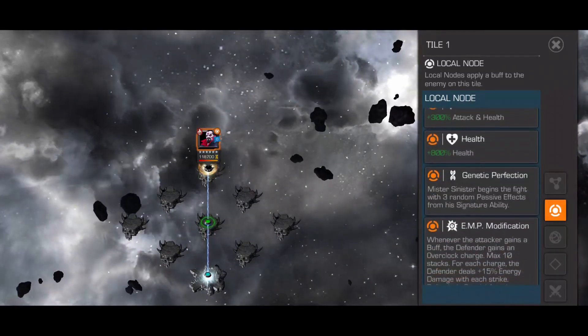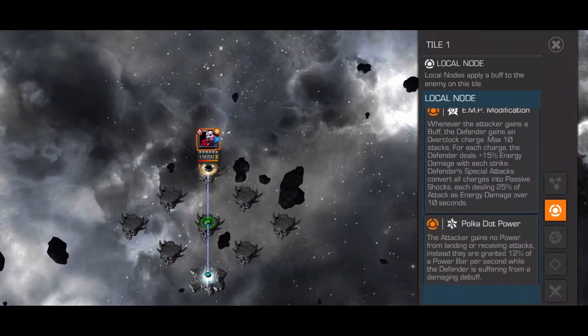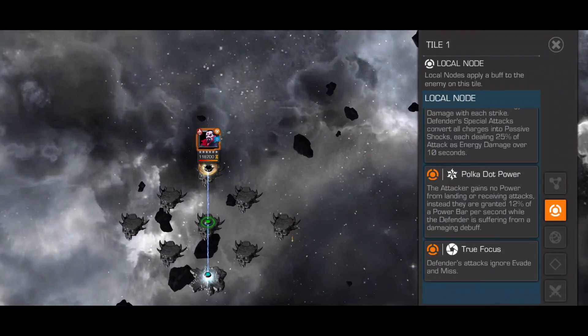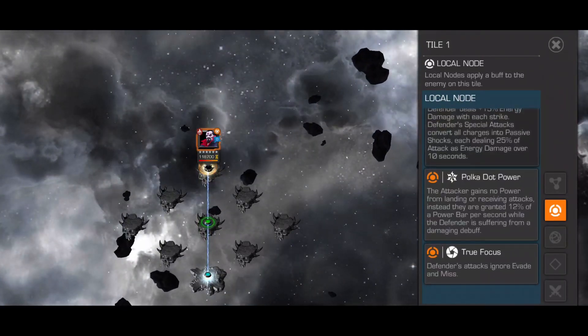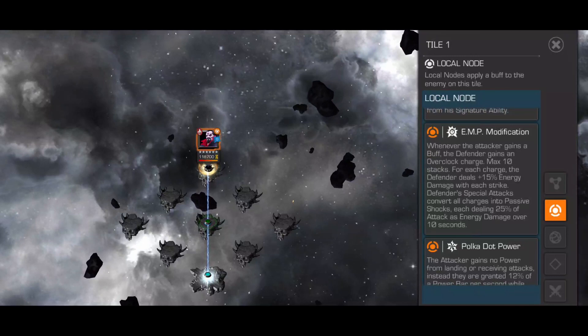The tough part of this fight is EMP modification, which will put a passive shock on you for every debuff activated before Mr. Sinister throws his specials. So you will need to either use someone shock immune, avoid dexing, or turn it off, and choose a champion that won't proc many buffs. There is also polka dot power which can be tricky against Mr. Sinister since you need to place damage over time debuffs to gain power, and Mr. Sinister can transfer those back to you with his SP1.